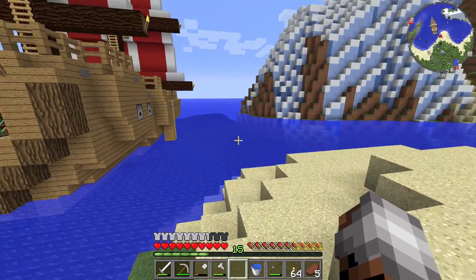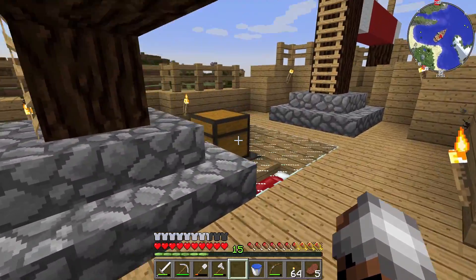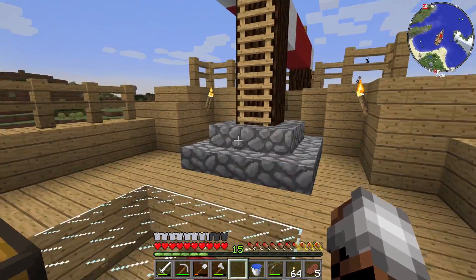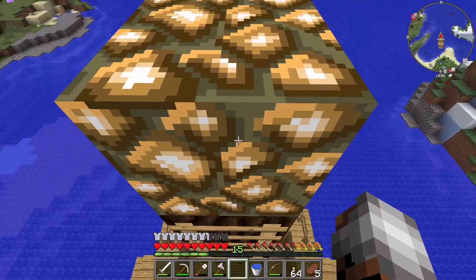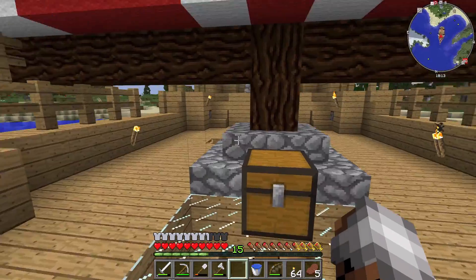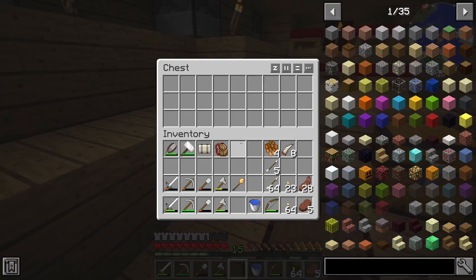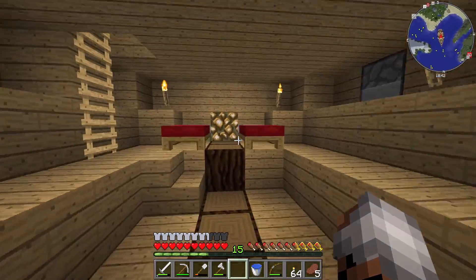This is our supply ship, let's go check it out! Here's our chest - nothing in it, interesting. We could theoretically take anything from the ship - like that glowstone. There might be something up there, it looks like there's more chests down there. Some beds, that's great, chests that are empty - doesn't look like there's anything in here.